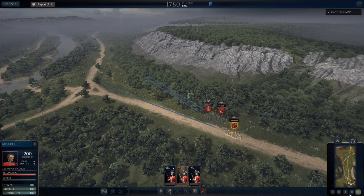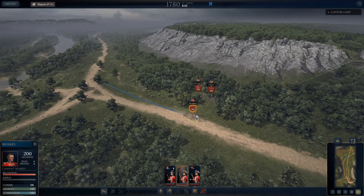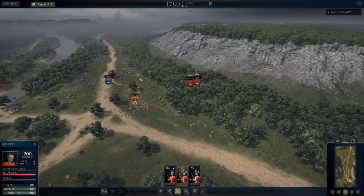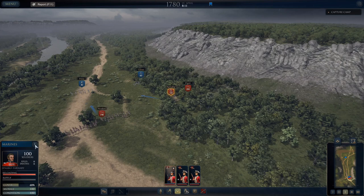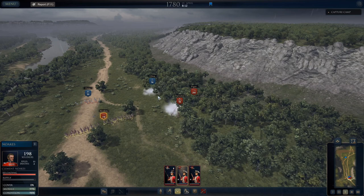We'll start moving forward. The closer we get to the camp, the more troops we're going to end up getting. Once we take the camp I think we get even more reinforcements. I'm expecting to run into skirmishers sooner rather than later. There they are — we'll pretty quickly dispatch these guys. I want to see what weapons they have. Noaks does not have bayonets, so we don't want to get into any melee combat with him. Marines and Pigot have bayonets, so those are my forces for hand-to-hand fighting.